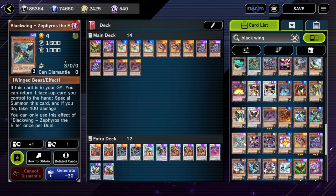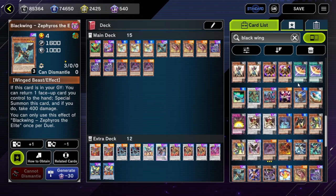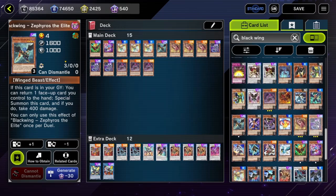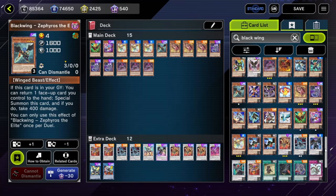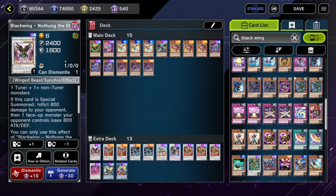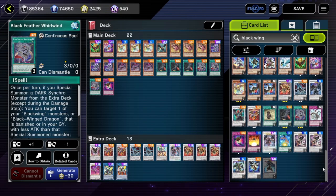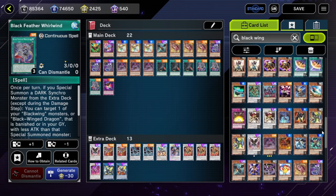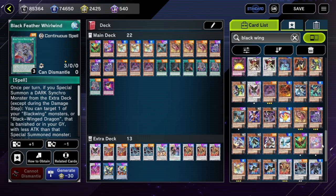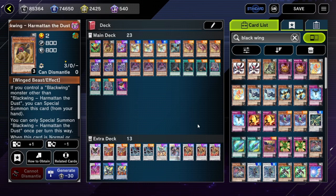Am I missing any important cards? There it is. And then we also want the trap - Twin Shadow. We'll cap out on all these because they're just good to have. We can run one Harmattan; I don't think he's that helpful though. Should be fine.